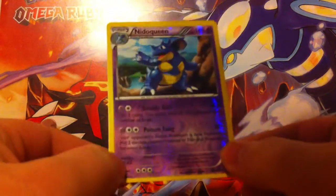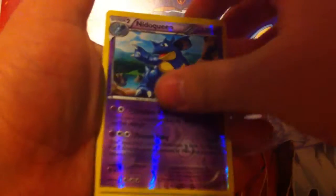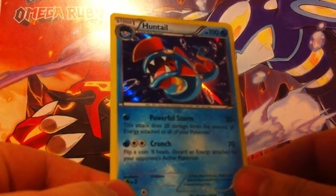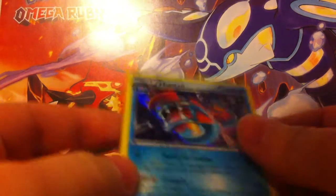Reverse holo of Nidoqueen — so that's cool. And the rare for the pack: a Holographic Huntail. That's a nice card. Super glad to get at least one holo out of there.